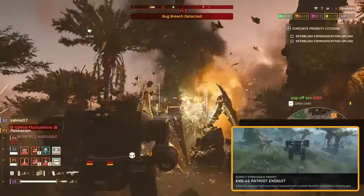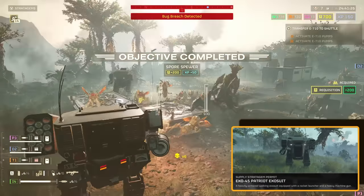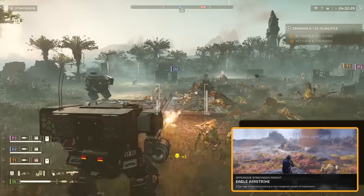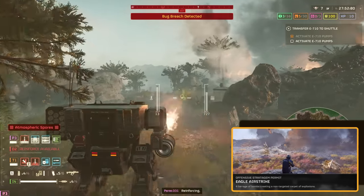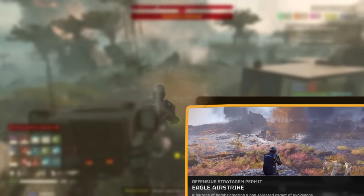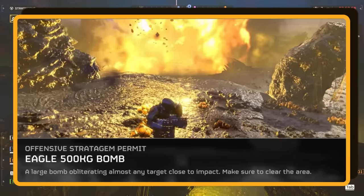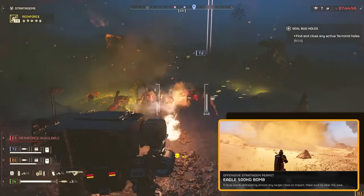It's worth noting to use your Orbital Rail Cannon first before using your Exosuit. Alternatively, when fighting robots, do not use the Exosuit. Instead, the Eagle Air Strike is a solid choice — quick, effective, and it doesn't mess around. It's got a speedy cooldown, making it perfect for those moments when you're swarmed, and it's versatile: bugs, tanks, buildings, you name it. Just be mindful of your squad when you call it in — friendly fire is definitely a thing. Or you could go big with the 500kg bomb. This thing is a statement piece, ideal for leveling buildings, wiping out enemy clusters, or just asserting dominance. Just keep in mind its blast radius can sometimes be a bit of a wild card.